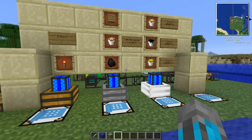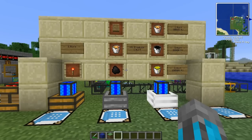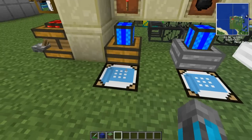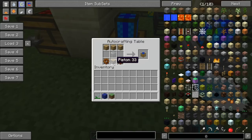First off, we're going to do engines, because all the machines do require power, so this is a pretty good place to start. We're going to start out with your simple redstone engine. It's made just like this — three wood, one glass, two wood gears, and one piston.